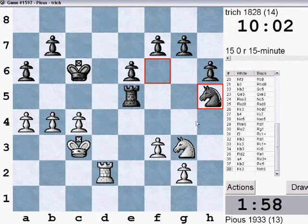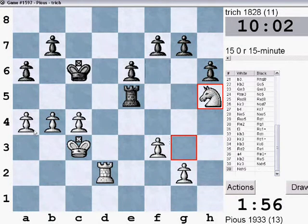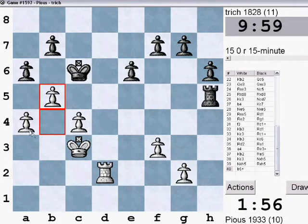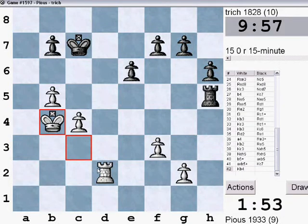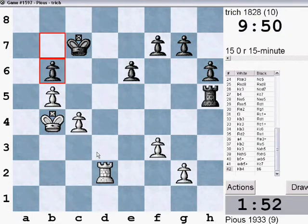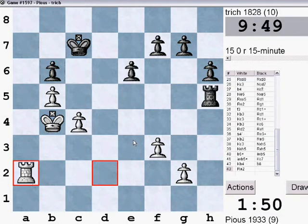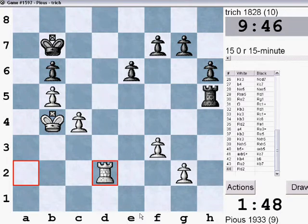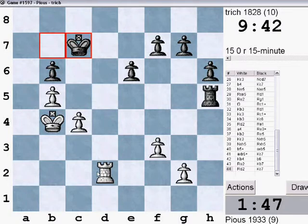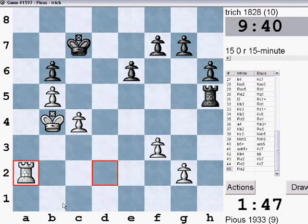We're pretty much playing a game of tag here. He won a pawn but that's okay because it's a rook ending now, and rook endings are the most drawn endings of them all. My plan is simply to push my majority and try to drive his king back. This is actually probably a draw right here because he can't really make progress without losing some pawns.